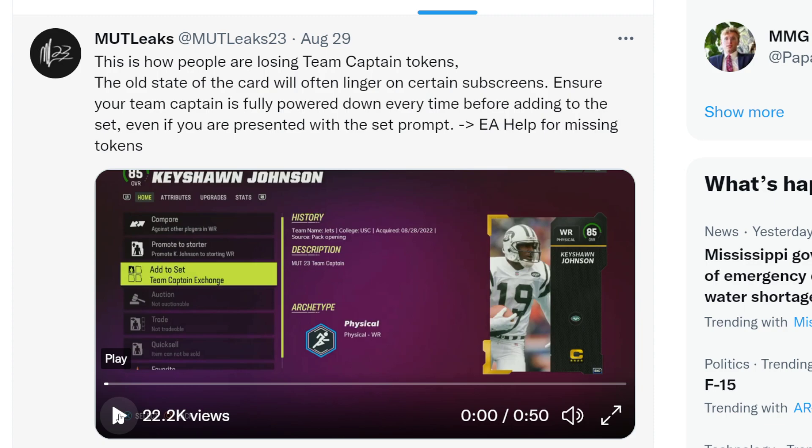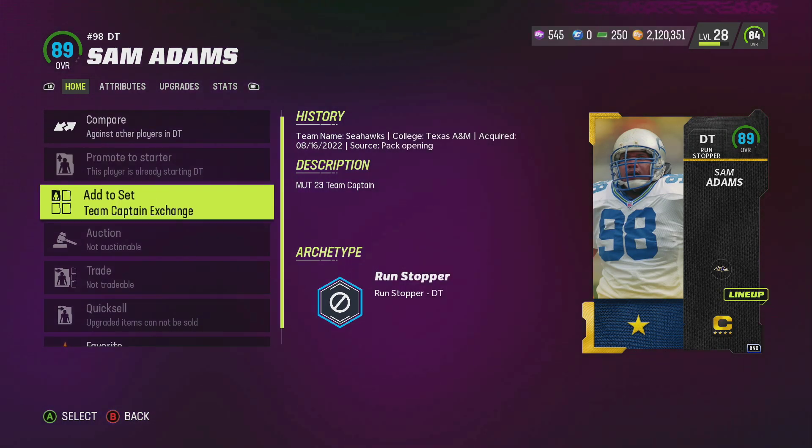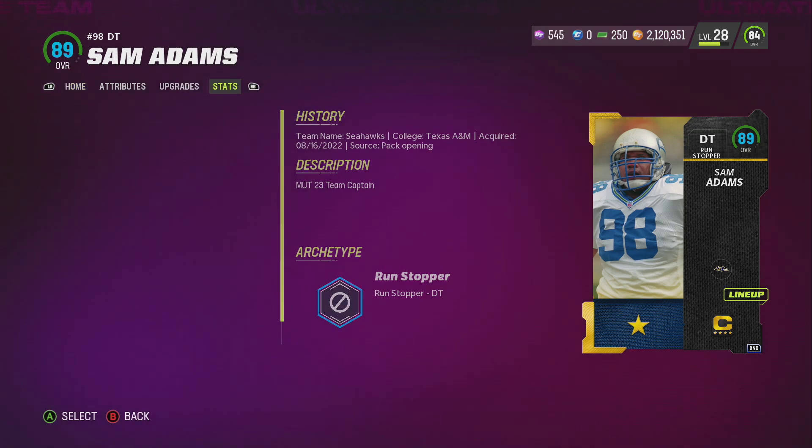If you want to exchange your team captain for somebody else — like let's say you got Keyshawn Johnson and now you want Sam Adams — you have to make sure you fully power down your team captain before putting them into the set. As you can see on my screen right here, I have him fully powered up. He should not be able to be put in the set unless he is fully powered down.